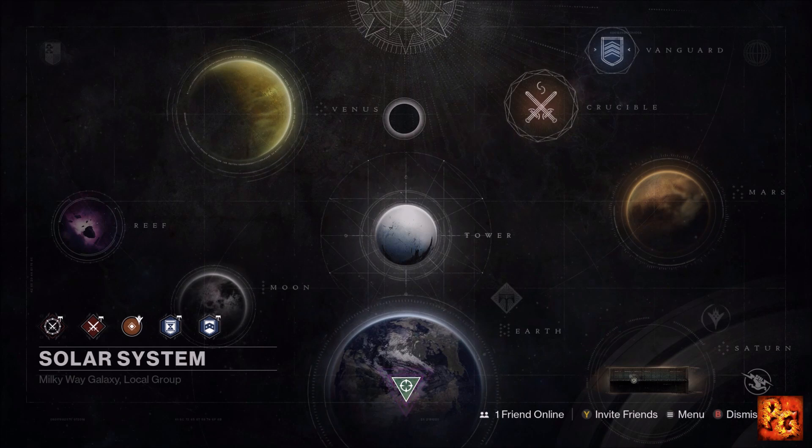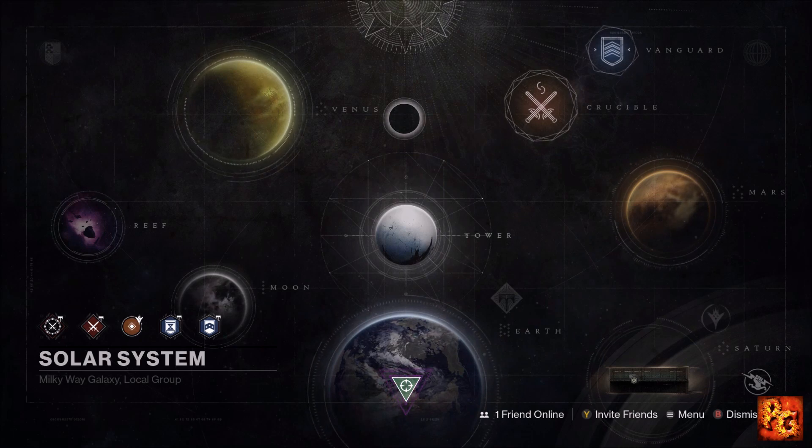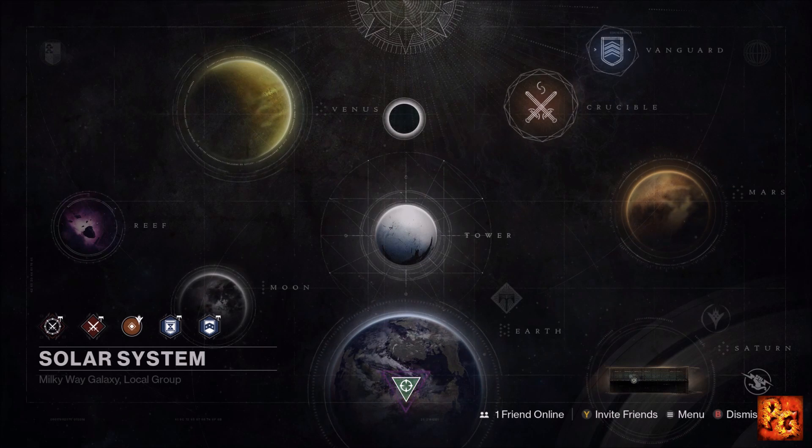Hello everyone and welcome to another Pyro Gaming video. Since the release of Rise of Iron, I go through quite a bit of glimmer with all the weapon parts and armor materials I have to buy from the Gunsmith, as well as all of the exotic shards I've been buying from the exotic kiosks at 2500 glimmer a pop. I can easily burn through maxed out glimmer in absolutely no time.